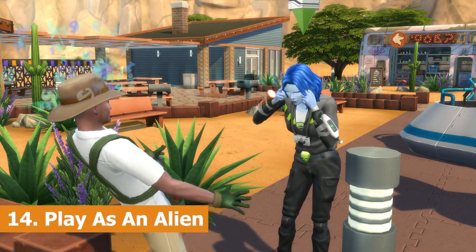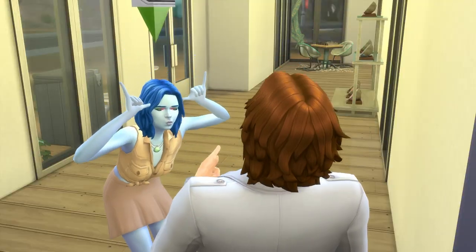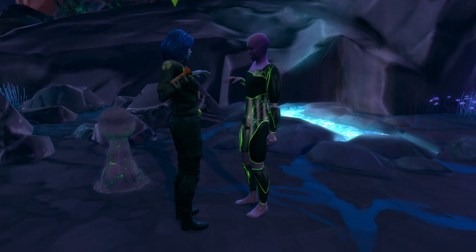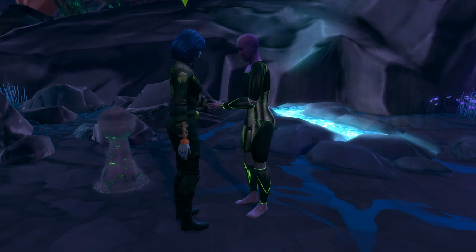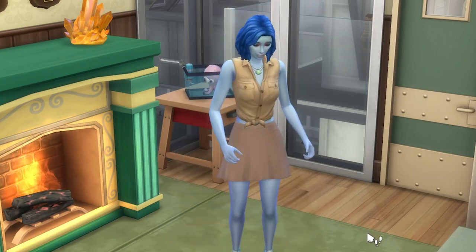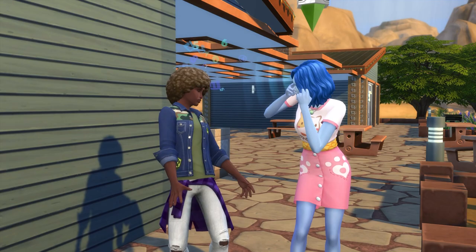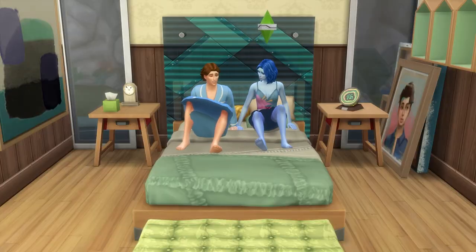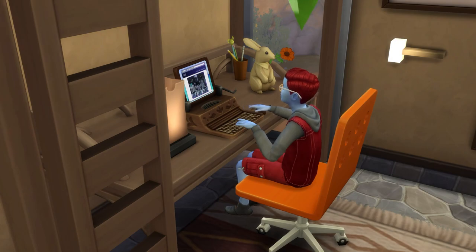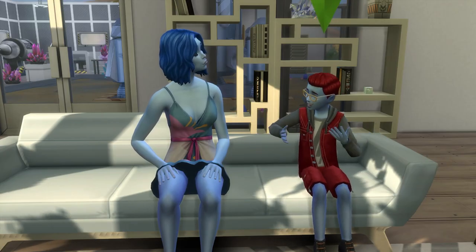Playing as an alien is next. Get to Work brings with it alien occults which you can make directly in Create-a-Sim, give birth to after being abducted, or find around town or in the alien homeworld. Playing as aliens can be quite fun as they have disguises as well as a range of unique powers and interactions. A side note is that if an alien has a baby with a human sim then the baby will be a hybrid — mostly human gameplay-wise, but they'll gain alien-coloured skin.